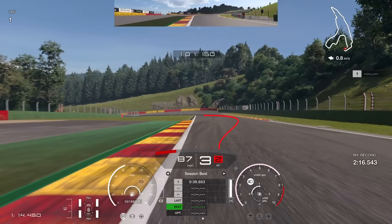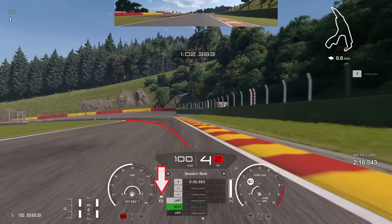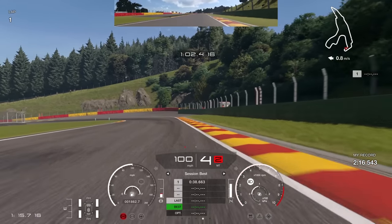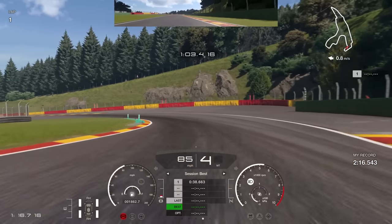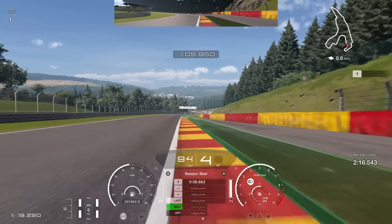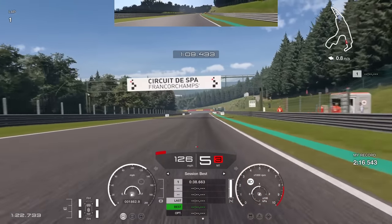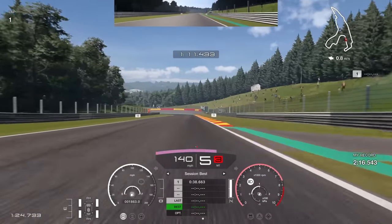Into this quite tricky corner — get the car over to the right-hand side then swing it into the fast left-hander. You can do this in fourth gear, so upshift to fourth before you swing the car in. A little dab of brakes just before you get close to the curb on the right will help rotate the car into this left-hander. Get on the throttle as early as you can, use some of the curb on the right, and try not to get onto the green asphalt — that will slow you down.